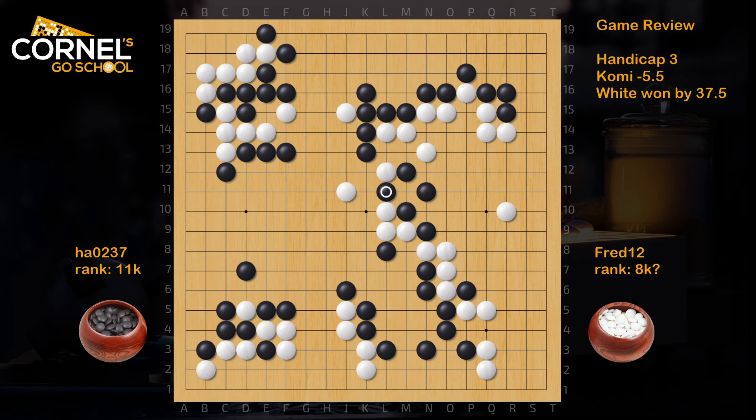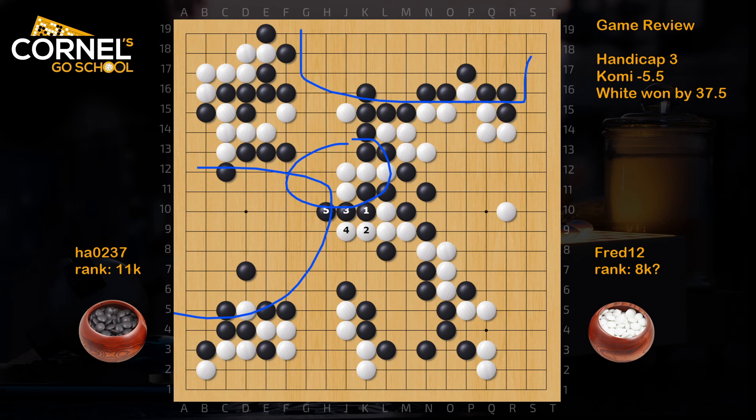So here I think white was a little bit lucky to kill everything. Normally you would expect atari, then black goes out, white captures a stone, black connects, white captures another stone, and black connects here - then white just protects most of the right side. But somehow black died inside with everything. So here this was brave - black should just exit into the center, then when white turns, go out, and that's pretty much it. There is no way for white to surround black's group, and also those stones die in the middle.